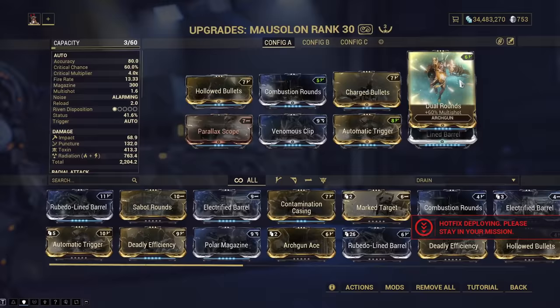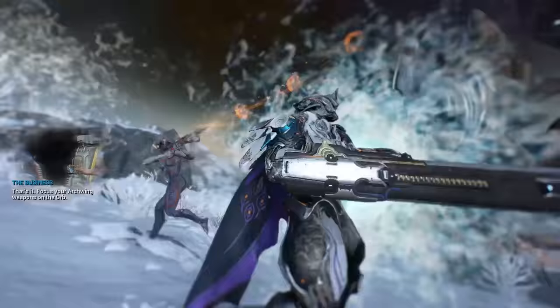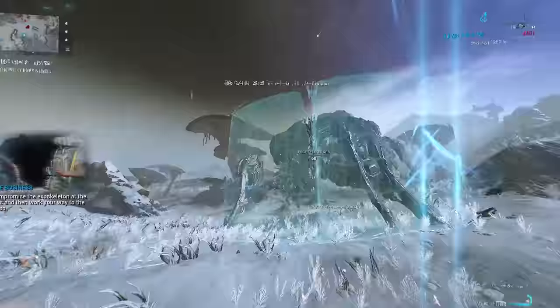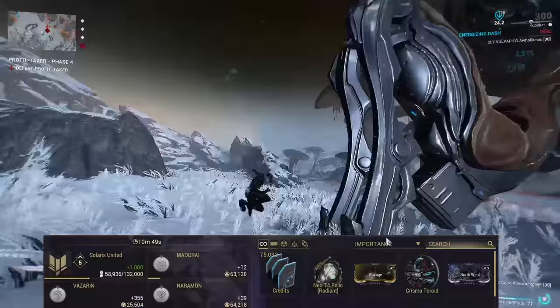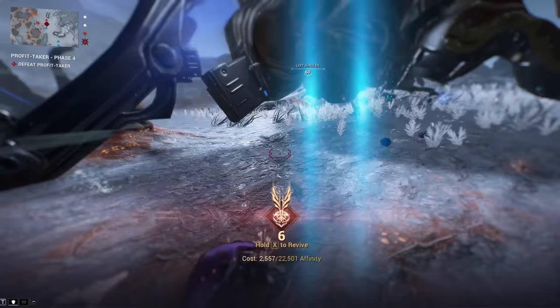Feel free to use my builds if you want — they're not perfected or anything, but they got the job done decently enough for me. So let's talk about the Profit Taker fight itself. The fight takes quite some time — I think it took me about 15-20 minutes in total. It has pretty much four phases, and all of them tend to be in general the same type of stuff: fight it, go do this, fight it, go do this, fight it, kill it, end it.